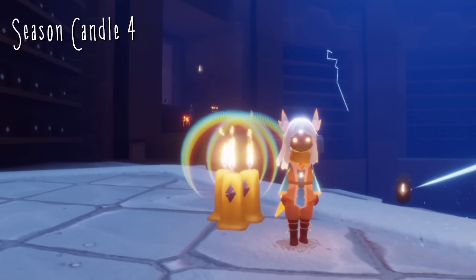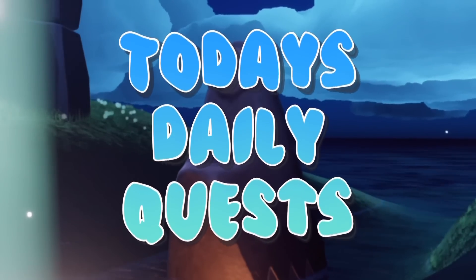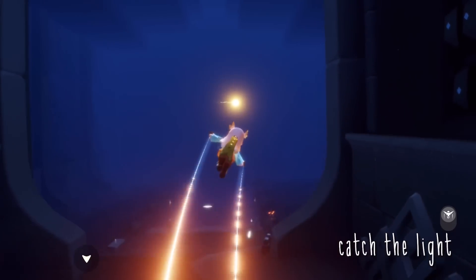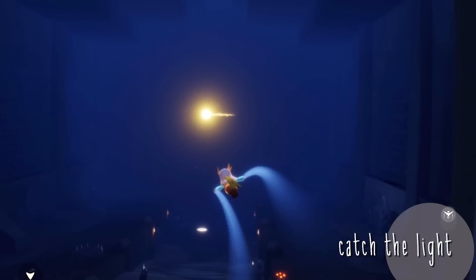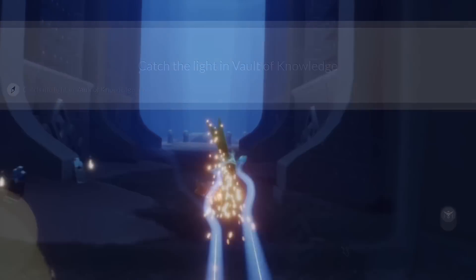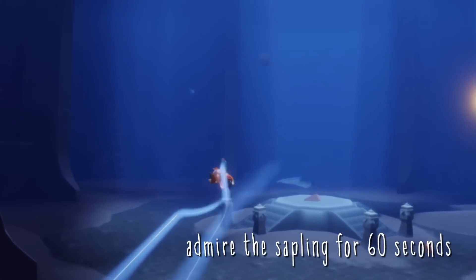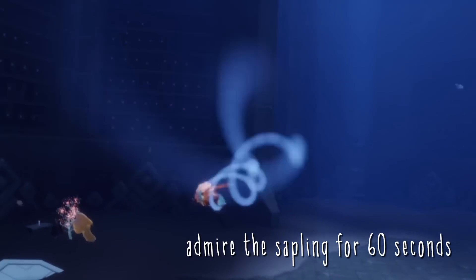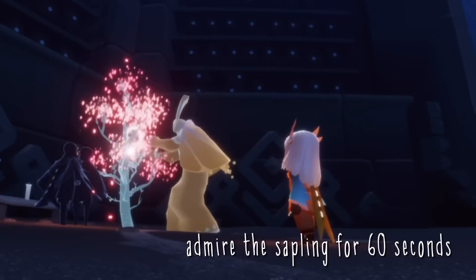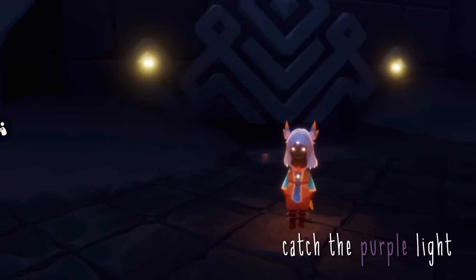For today's quest, we need to catch the light, which we can find flying around the first floor of the Vault. Then we have to admire the sapling — all we have to do is go to the left-hand side of the first floor and stand by the sapling for 60 seconds and our quest should complete.